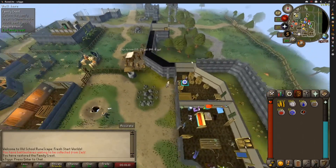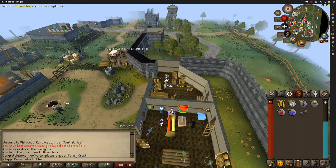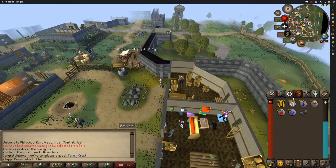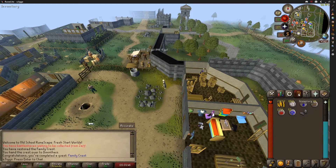Here is Family Crest done, finally. We get some Gauntlets for this that we can turn into Goldsmith Gauntlets or Cooking Gauntlets or whatever we want to do with them. That's a good reward, and we are that much closer to getting Bear's Gloves. I think I'm going to end the video here. These are the stats we're ending on — it's been a couple days — and I'll get you the ranks in the next clip.